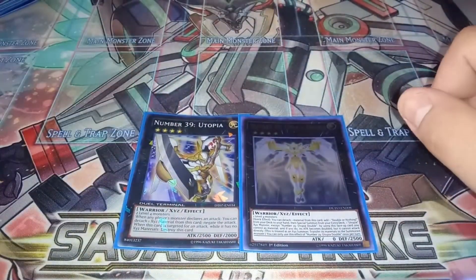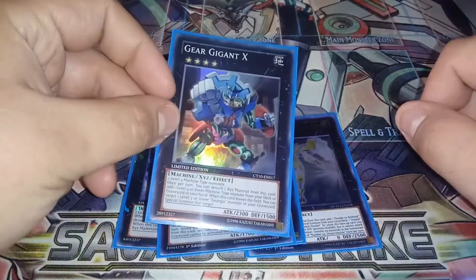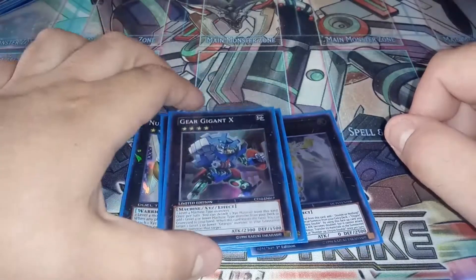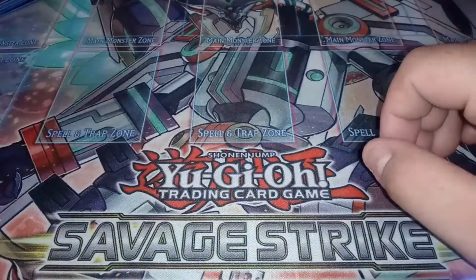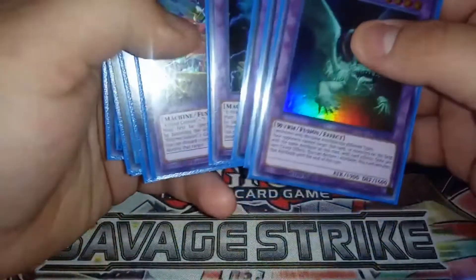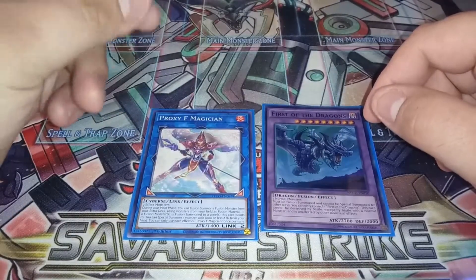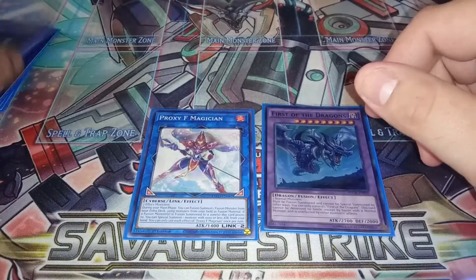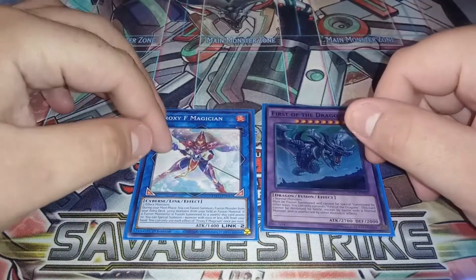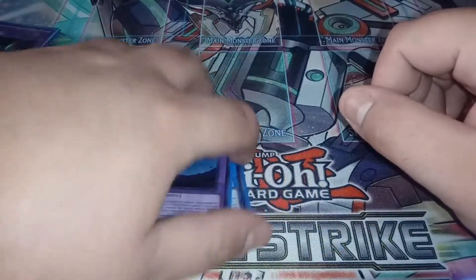For XYZ monsters we play obviously Utopia and Utopia Double, one Abyss Dweller, one Bujinki Ahashima, one Gear Gigant X, and one Tornado Dragon. If I don't like First of the Dragon and Proxy F Magician after trying them out, I'll probably replace them with Alpacaribou — Monstrous Beast of the Banished or maybe Borrel Sword, or even the Numeron nightmare package.